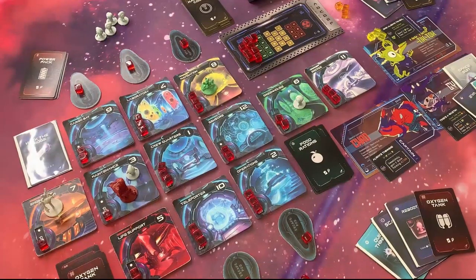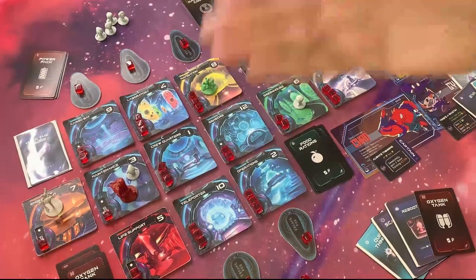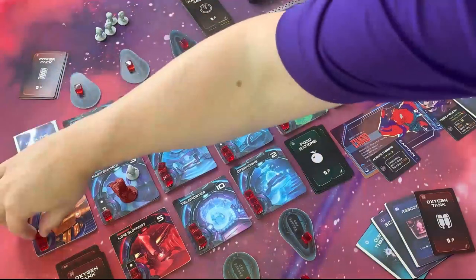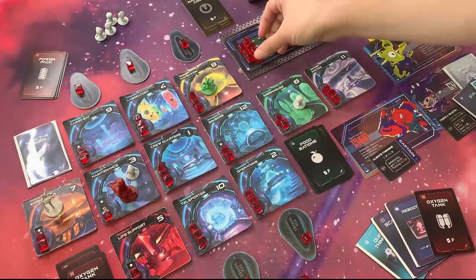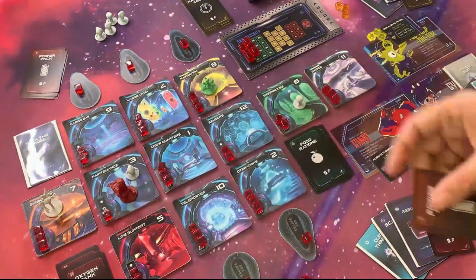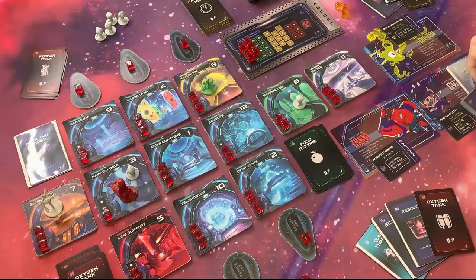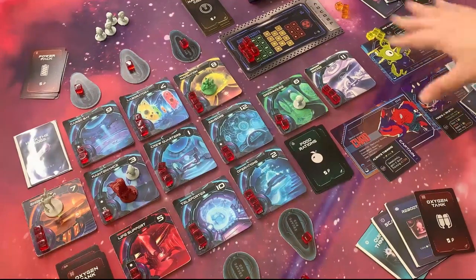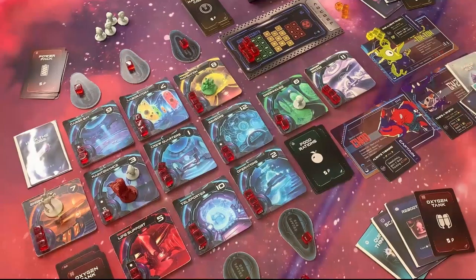Gizma has the spacesuit on, hanging out in the engine room — perfect. We're going to repair the engine room for one, and because it's a common number, we repair it for two. The last thing Gizma does is get a power pack card. We're still in green, so Gizma's power hasn't kicked in yet. T-Turp has not decided that any cards have been worth grabbing yet — nothing's really been discarded. All three turns are done; now we're on to the robots' turn.